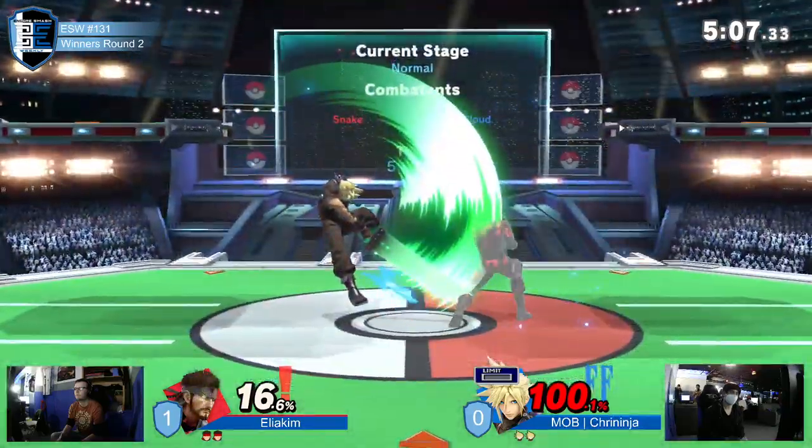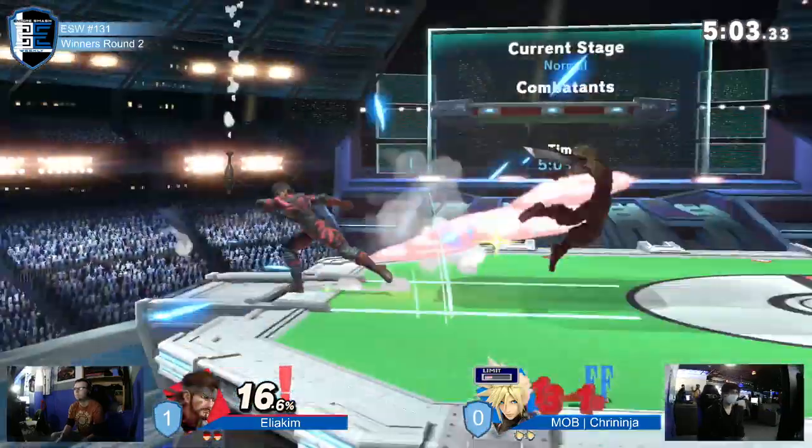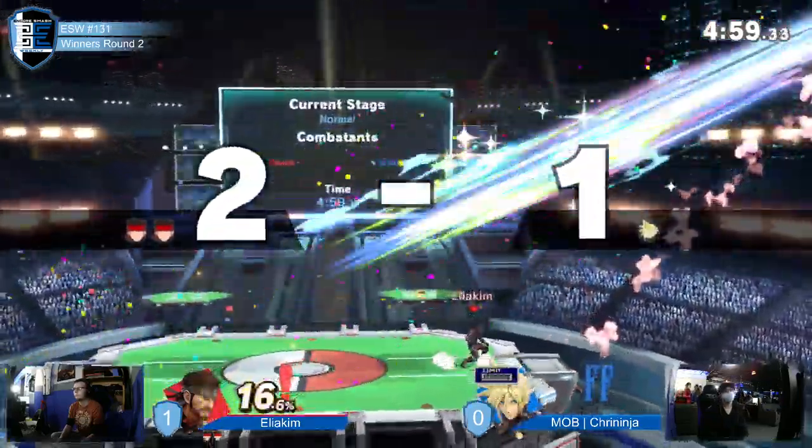Snake tried for the up tilt but didn't quite make it, however the parry and dash attack does get it. Down smash into Nikita — Nikita goes off stage and kills.